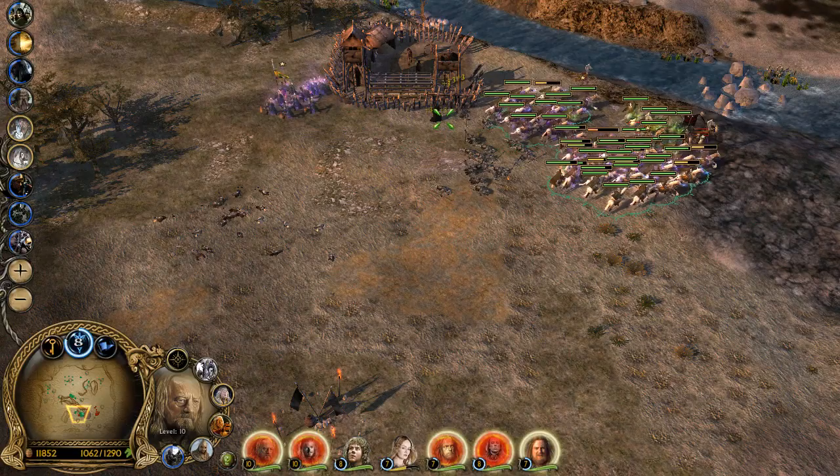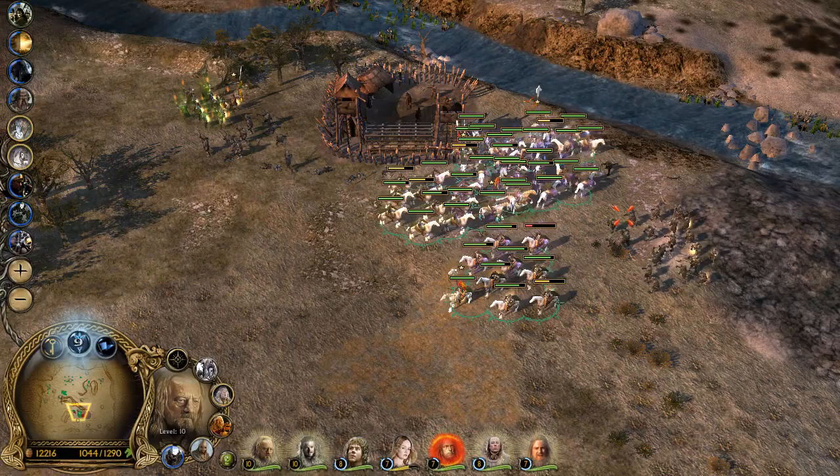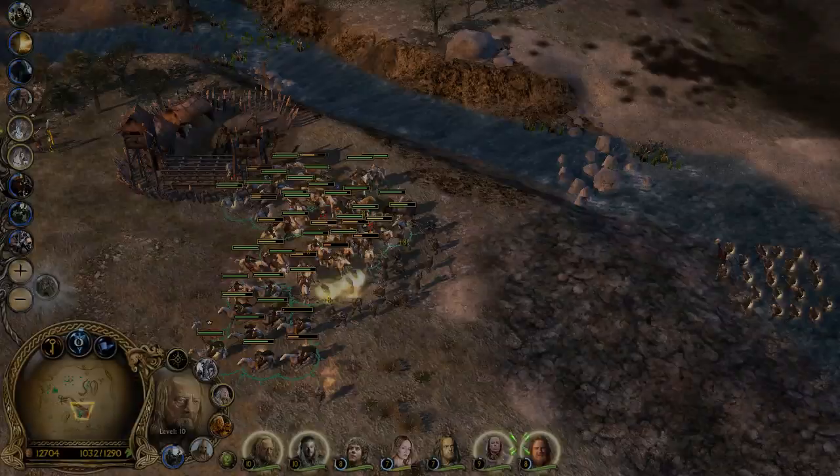We cannot do much against these freaking catapults. How are they spawning more — what the hell? Treebeard it is. We will not summon him yet.